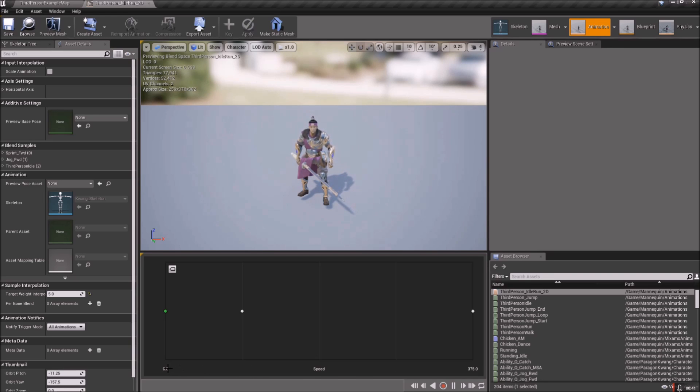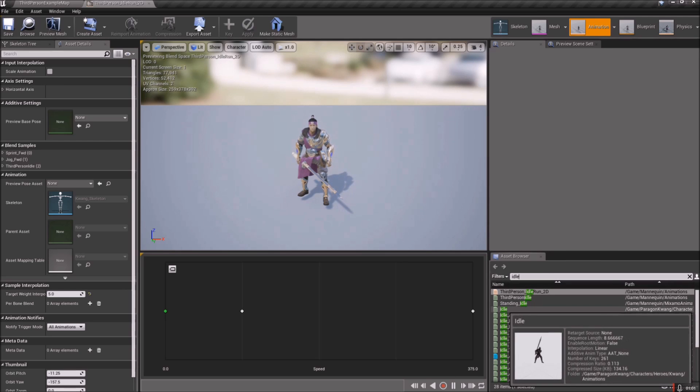The 2D blend space is using one variable at the bottom — Speed — so we have 0 through 375, and anything over 375 plays the last animation. We have the typical third person settings at the moment, and we're going to change those to the Paragon Kwang animations. In the asset browser, just type in 'idle'.